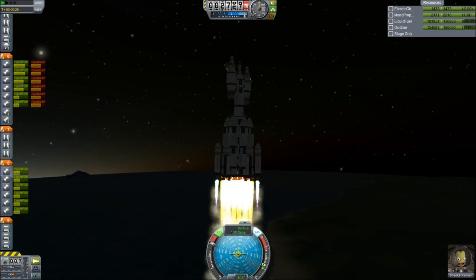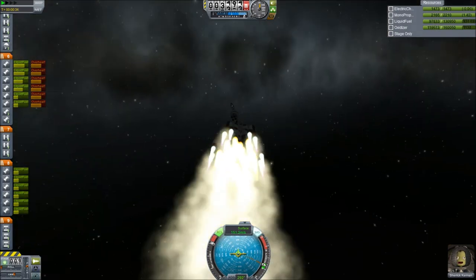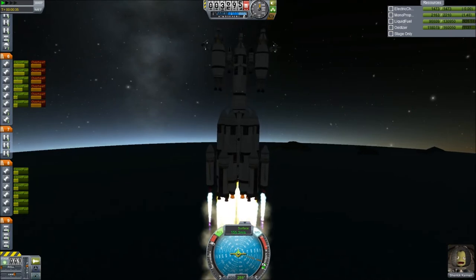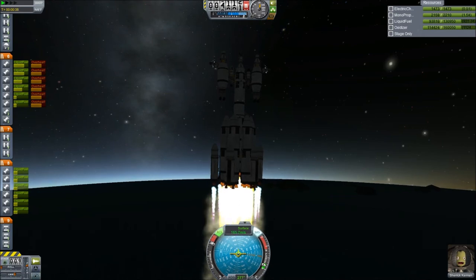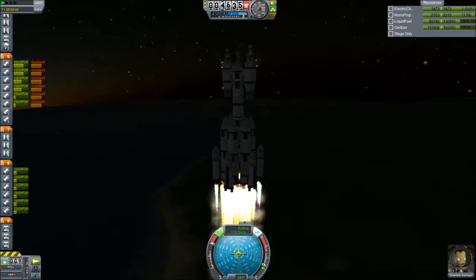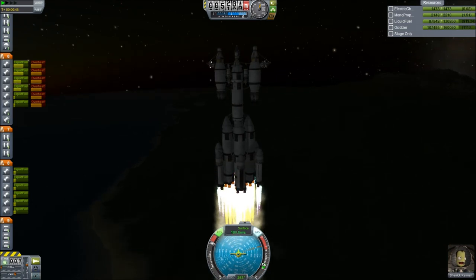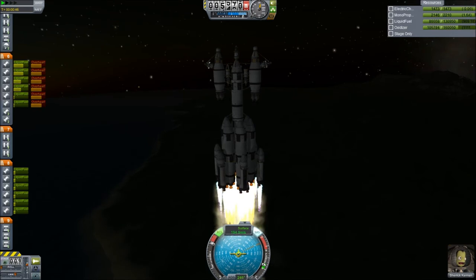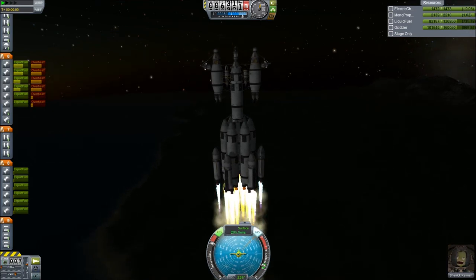In a moment that section is going to drop off, and then we'll proceed. This video doesn't actually show me intercepting any asteroids — this is just showing you the rocket I'm going to be using. On the top section, those two large outside engines can actually detach and they have their own probe modules, so they're able to be controlled remotely and attach to asteroids and push them back.